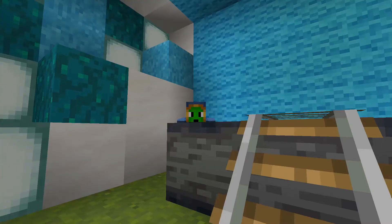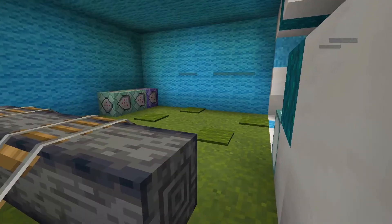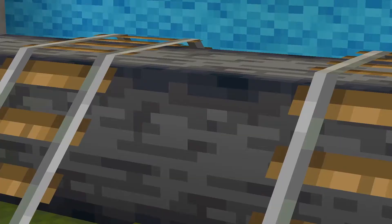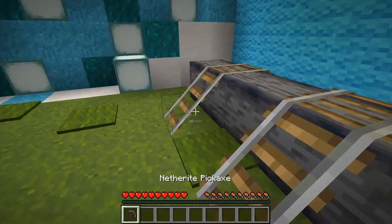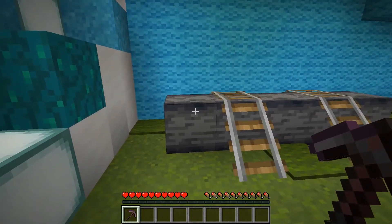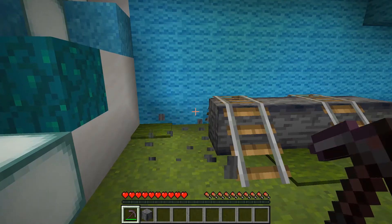Hey guys, it's Charlie here and today I'm going to be showing you how to make blocks drop custom items. It's pretty cool, pretty useful, especially for servers. Say for instance, you don't want the block to just say polished blackstone. You want it to be your own custom item or you just want it to have some lore on it, so it says something underneath the name. Well, you can do that with this.